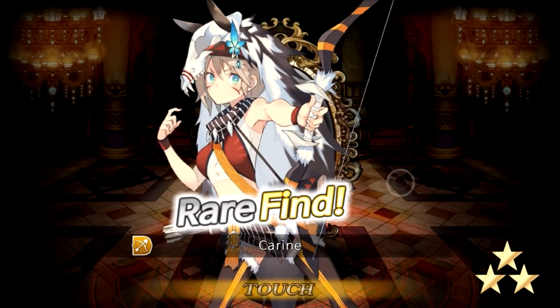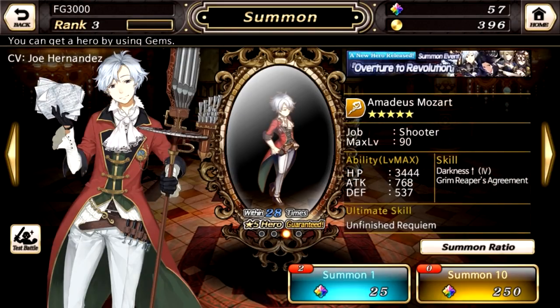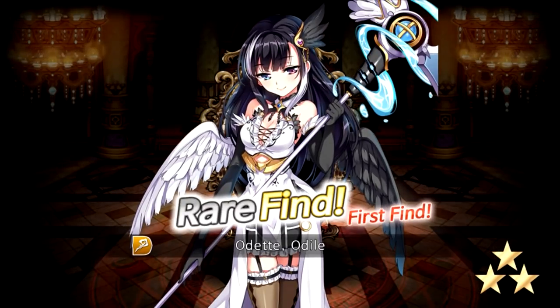Got a three star. Who is this? Kareem, I guess? And then I also, since that is a duplicate, I got a Poem Fragment of Transcendence. I wonder if that's kind of like a currency that you can use to summon specific characters after you've gotten so many dupes. Hopefully it's a currency that you can use to buy a specific character if you would like.